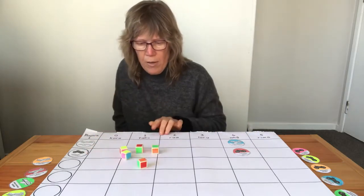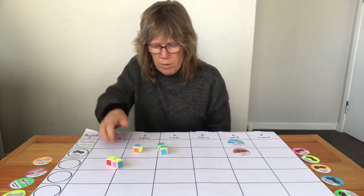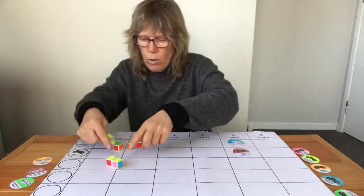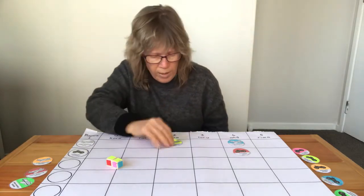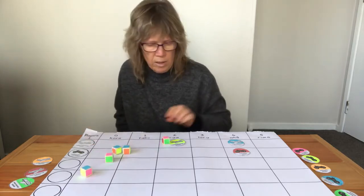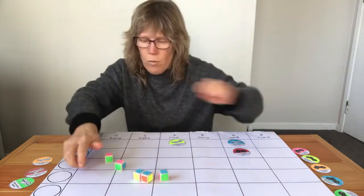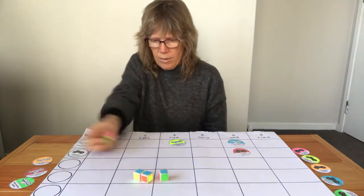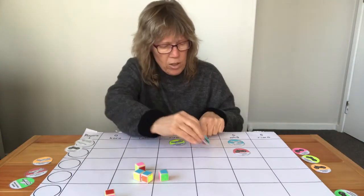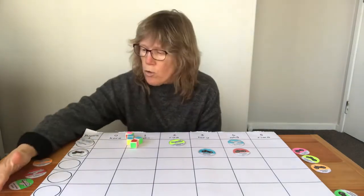We do another roll. I'm going with kōwhai colour this time — I didn't get any more, so I rolled two. I choose the kōwhai and put it under number two. Then the motopaika player rolls three blues — a colour they haven't placed yet — and can't get more, so they place their blue motorbike at three. Everyone keeps having their turns until they've used all their vehicle colour cards.